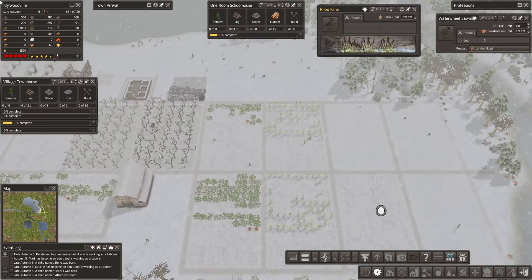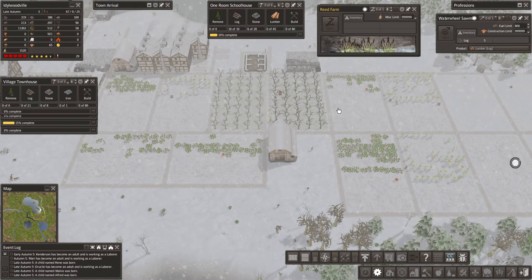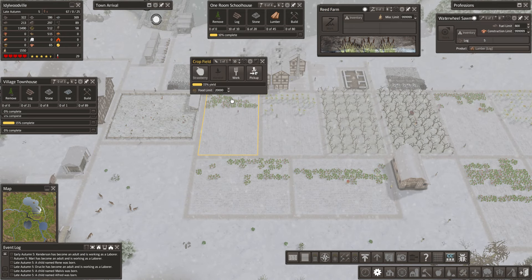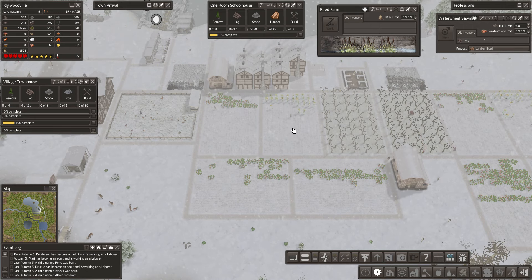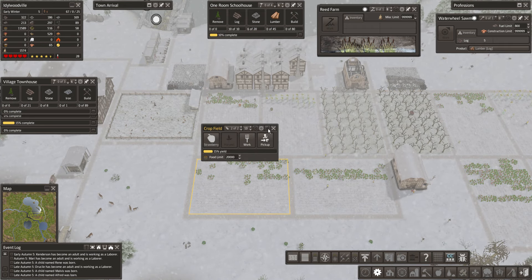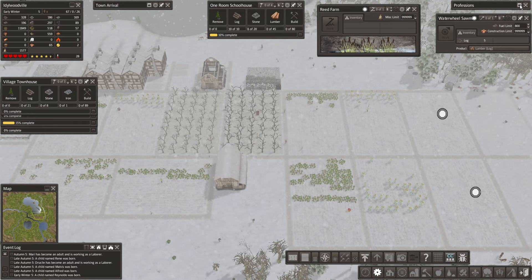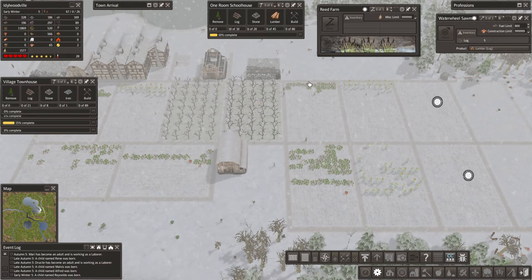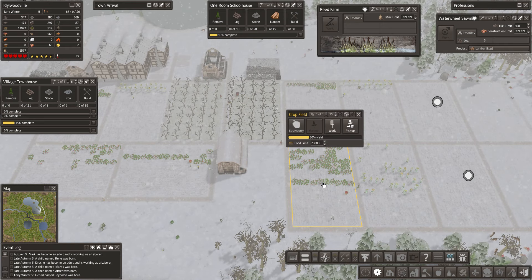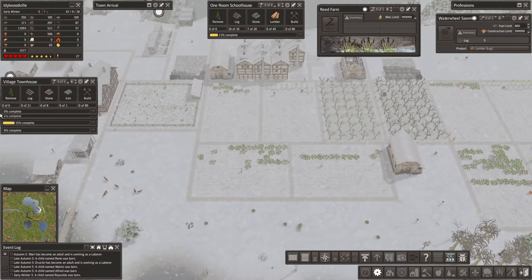Perfect. So we got another reed farm in as well. Alright, it is winter. What we're going to have to start doing is throwing two people in each farm — they can't get it up off the ground quick enough. So how many laborers do we have? We have a few. Let's take you to two, take this one to two, take this one to two, take this one to two. And that pretty much kills our labor.